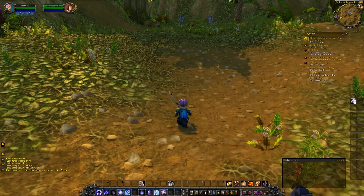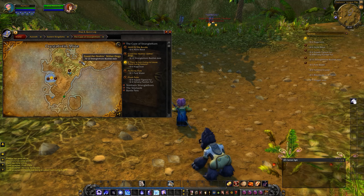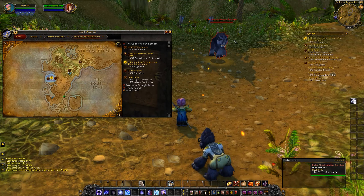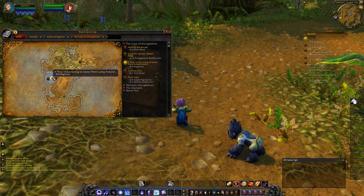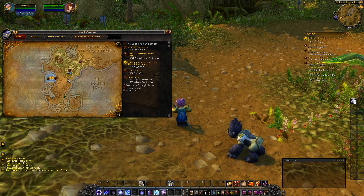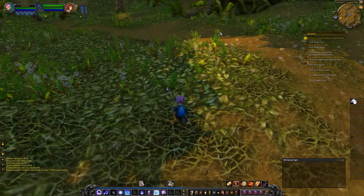Let's check our map. The tiger furs and the panther furs are right here — we have to go up there. Remember those good-for-nothing basilisks that we dodged here. The Naga icons and the Akira's reeds are all down in this direction, so that is cool.